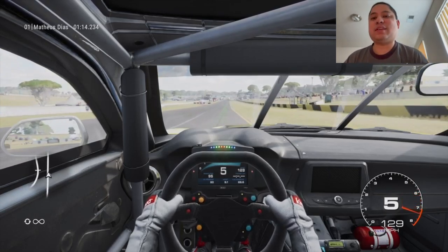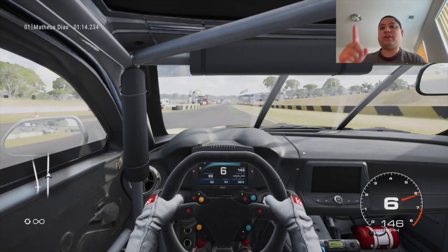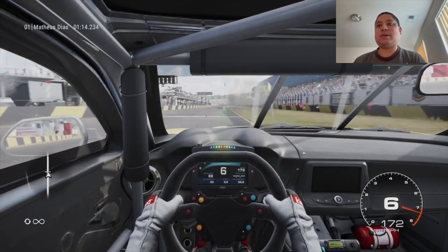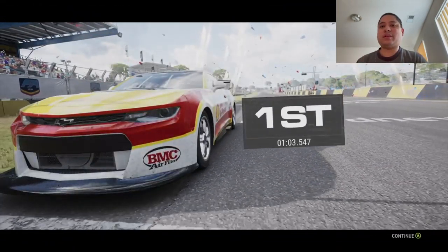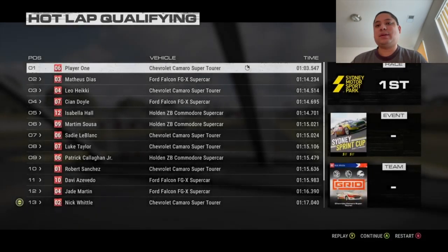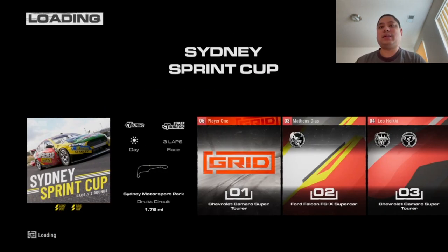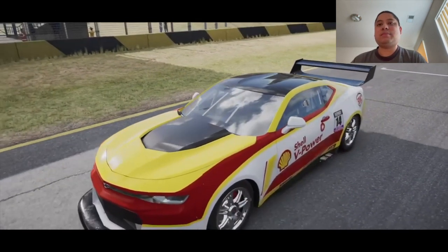If you get four G's right above the Grid World Series car, like Touring Series for example, you'll be able to go drive a Raven West Racing livery with your teammate, Nathan McCain.